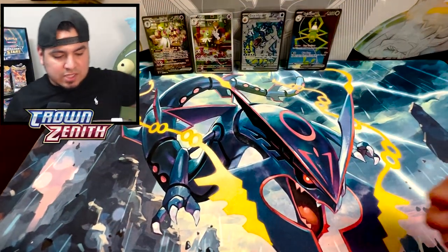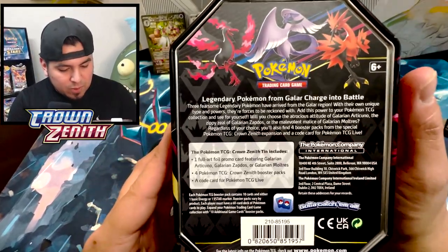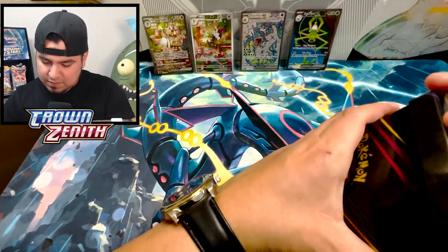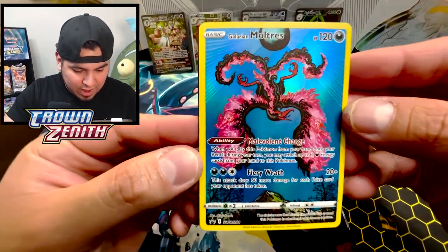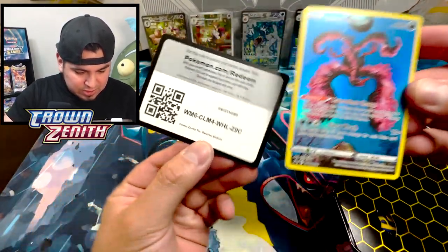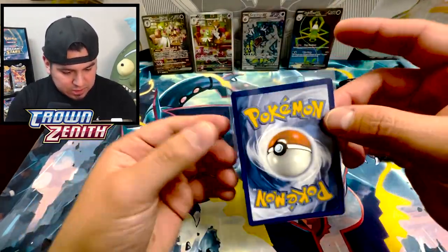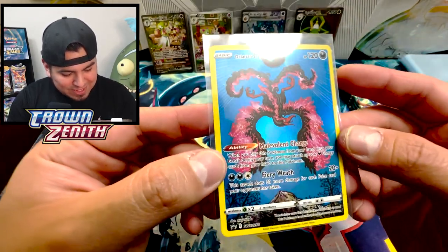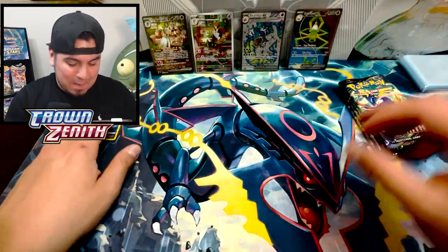After that insane opening, I think it's time we start jumping into Crown Zenith. We haven't done Crown Zenith in a while — 'legendary Pokémon from Galar charge into battle' — let's do this. Look at that Galarian Moltres and a code card. First things first, we sleeve the Galarian Moltres. I'm not a really big fan of this one — it's nothing like the Chilling Reign alt art — but we'll leave it at that.